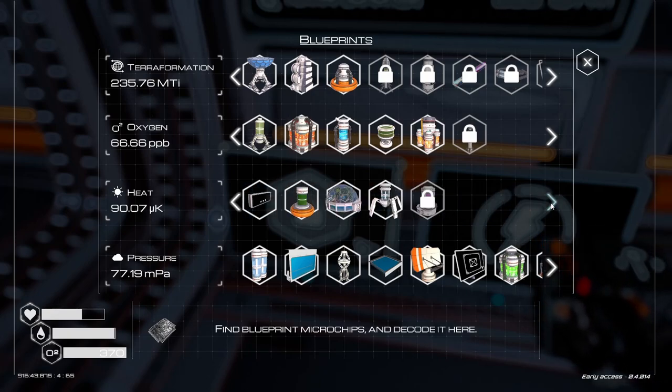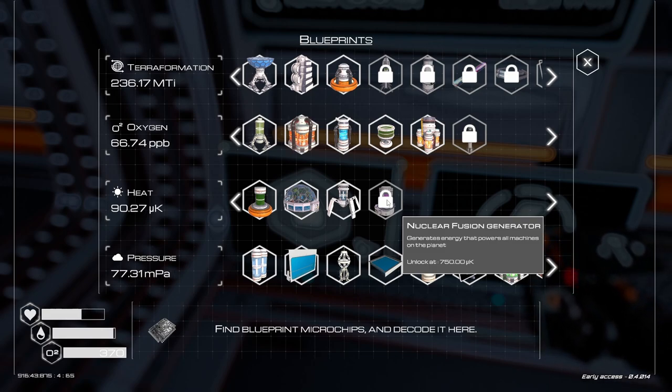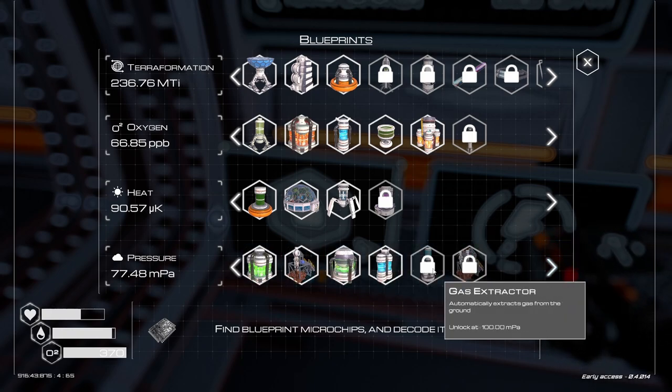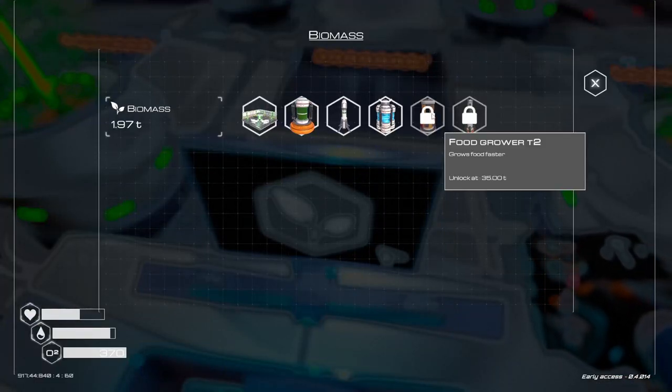Let's take a look at our unlocks — that's 650, we're still pretty far away. The last thing under oxygen is 7.5 parts per million — so yeah, that's six more times this. What's this hydration? So now we're looking at the last unlock we have here — this one's going to take a while, 650. This is why we want to get heat down. We need 750 micro-kelvin — that's obviously seven times more than what we have.